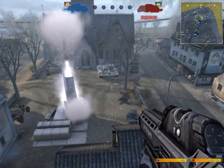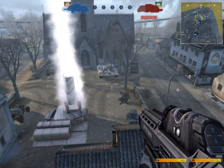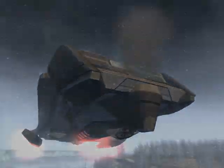Once their shield is dropped, the missiles will continue to do damage to the Titan, eventually destroying it.